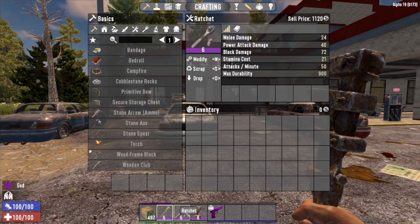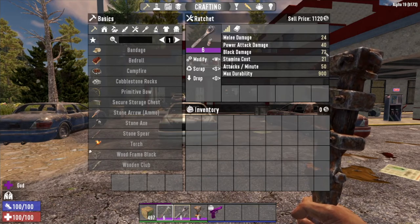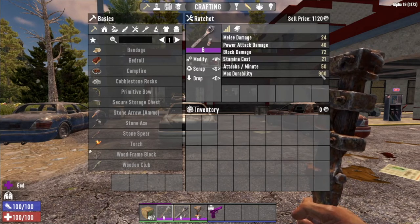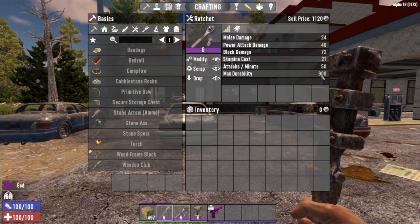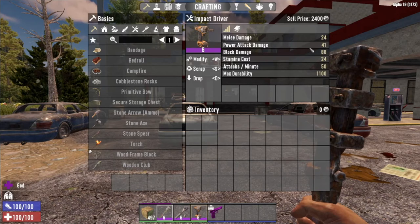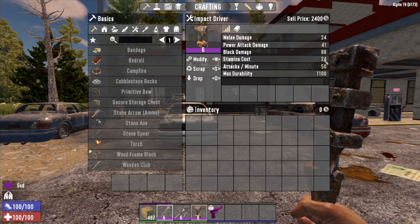With the ratchet, melee damage is still 24. Power attack stays at 41, but the block damage goes up to 72, and the stamina cost is 21 — so it costs more stamina. Same 50 attacks per minute, and a much higher durability at 900. The impact driver also has 24 melee, 41 power attack, 88 block damage, and 24 stamina cost — even higher than the ratchet.